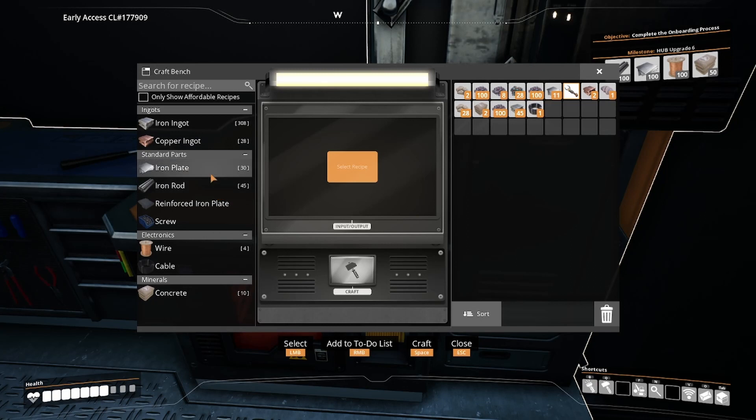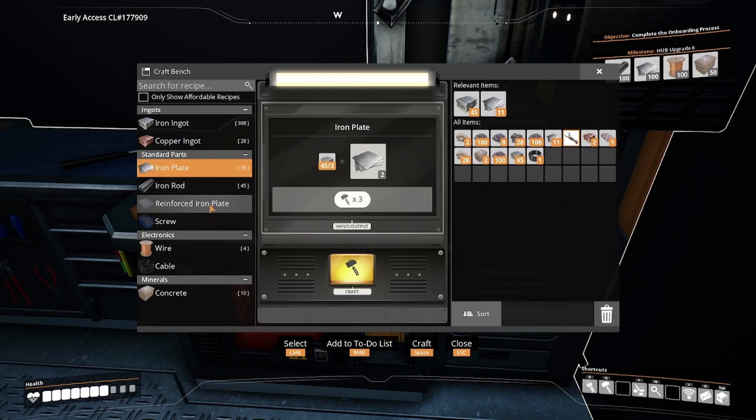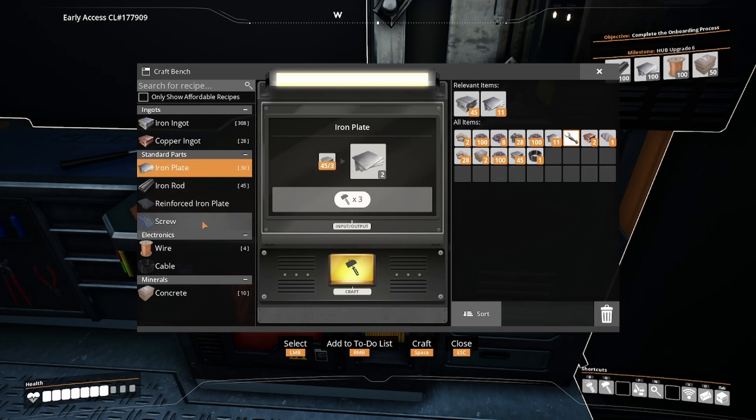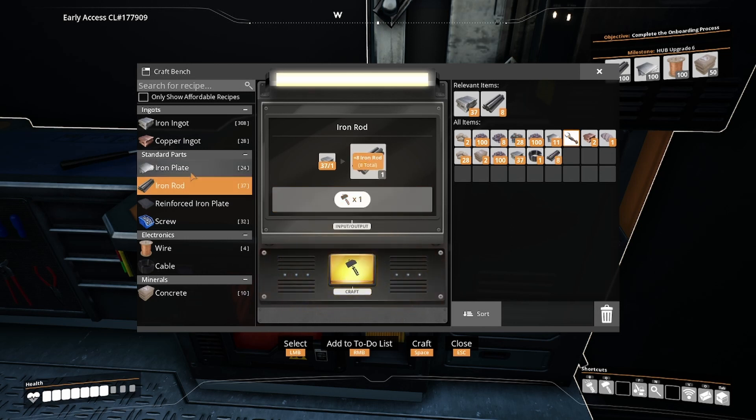How do I make reinforced iron plate? Screws. What do screws require? Rods. We got a few of those.